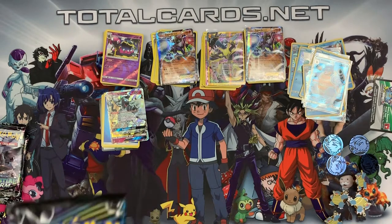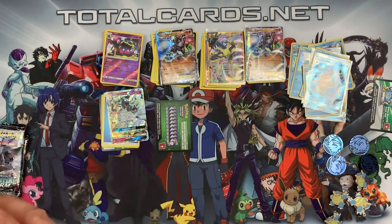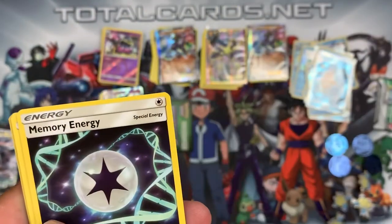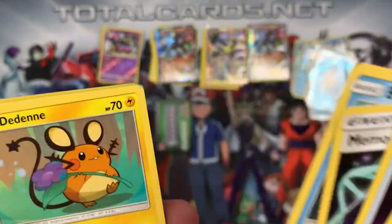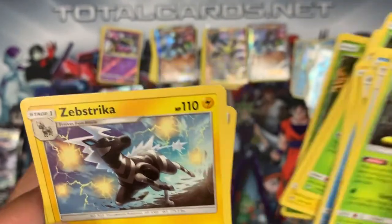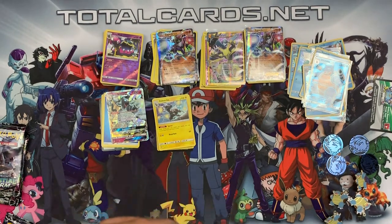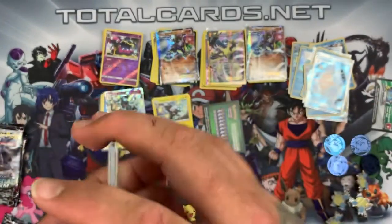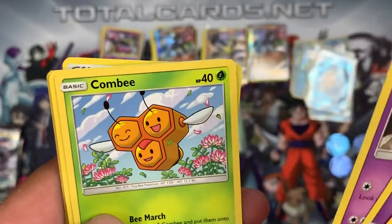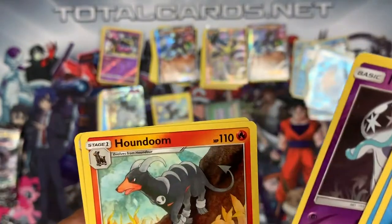Lost Thunder pack two — green card. We have Shuckle, Spell Tag, Memory Energy, Bruxish, Dedenne, Cyndaquil, Scyther, Stunfisk. The reverse is a Pinnacle and the rare is a Zebstrika. Pack three — another green card. We start with Choice Helmet, Mantine, Girafarig, Hoopa, Combee, Blitzle, Slowpoke, Bruxish. The reverse is a Snowy Ninetales and the rare is a Houndoom — pretty nice.